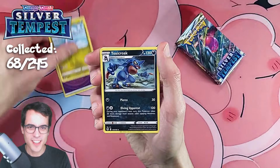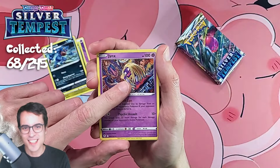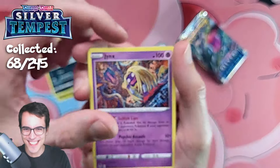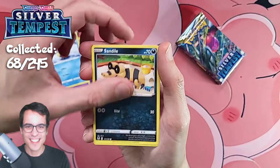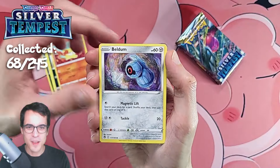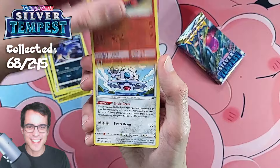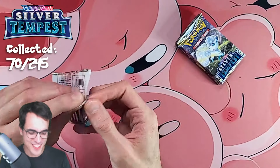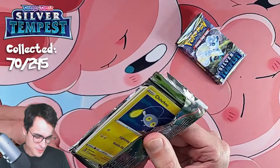Bundle Pack 1: Psychic Energy, Dragonair, Toxicroak, Jynx — the Jynx is so creepy, look at this face — a Snorunt, Sandile, Fennekin, Beldum, Murkrow, Litten, and a Klinklang to end. These Pokémon designs and names are so interesting — so cool.